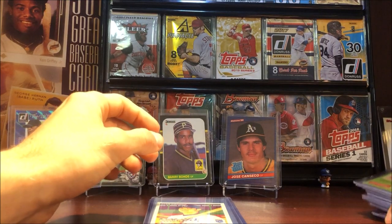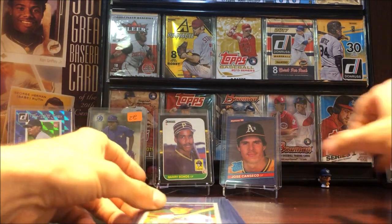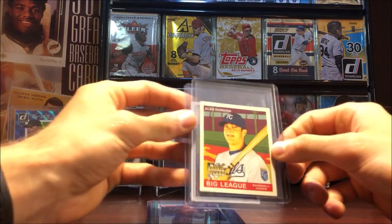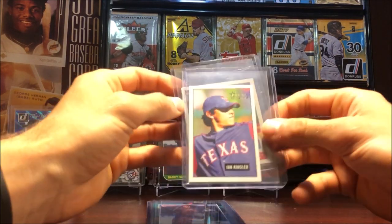Now of course the Mark McGwire, Roger Clemens, and Kirby Puckett rookies kind of trump that now, but back in the day that was a hot card. Alex Gordon rookie and Ian Kinsler rookie.